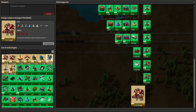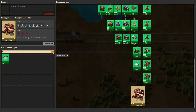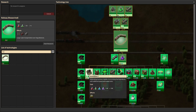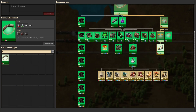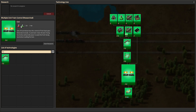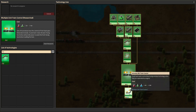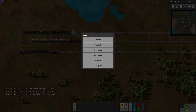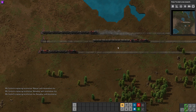Looking at the tech tree under railway research, there's a Multiple Unit Train Control research — red and green — and then a Wireless Train Control. Wireless Train Control allows you to have a locomotive at the front and one at the back. With my settings, you'd need to unlock that research to use that kind of setup.